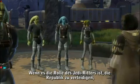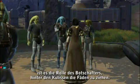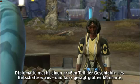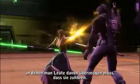If the Jedi Knight's role is to defend the Republic, the Consular's role is to be behind the scenes — to mend it and bring it back together. Diplomacy is a large part of the Consular's storyline, and there are times when you actually have to grab people and make them listen to you.